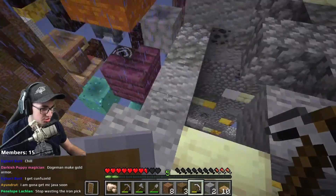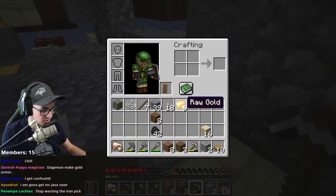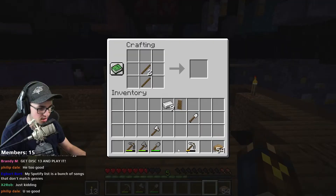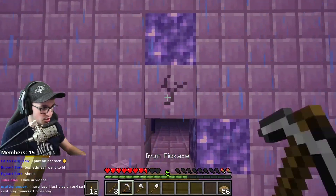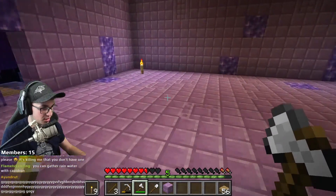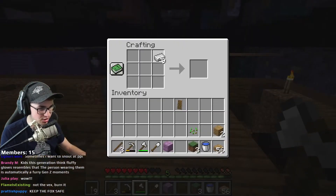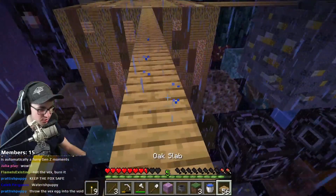Look at this - when I mine the block of gold, it only gives me one gold. That must be something the map creator did so you can't just get an insane amount of gold from each block. We'll get a whole bunch of iron and have full iron tools, which will just help us speed up the process of everything. Will a cauldron fill up with water if it's raining? You can gather rainwater with a cauldron - okay, heck yeah, that's what we need to do immediately. Never mind, we got a water bucket. We don't need to do that anymore. Actually, let's make the cauldron anyway because if it fills up with water, we'll have an extra block of water.